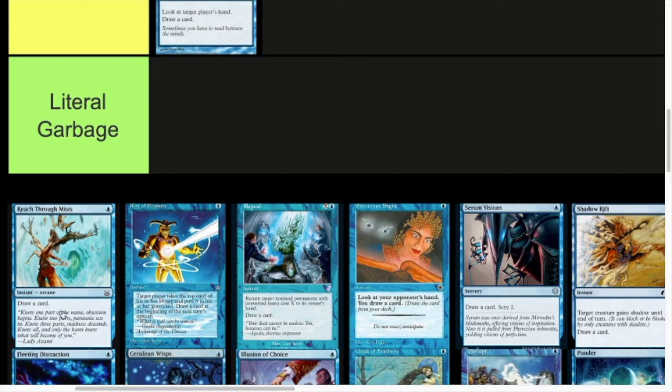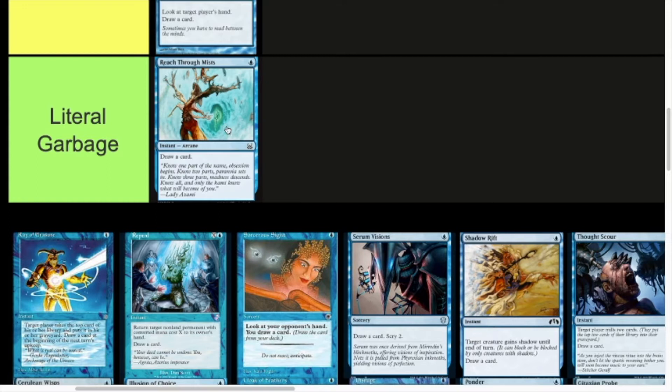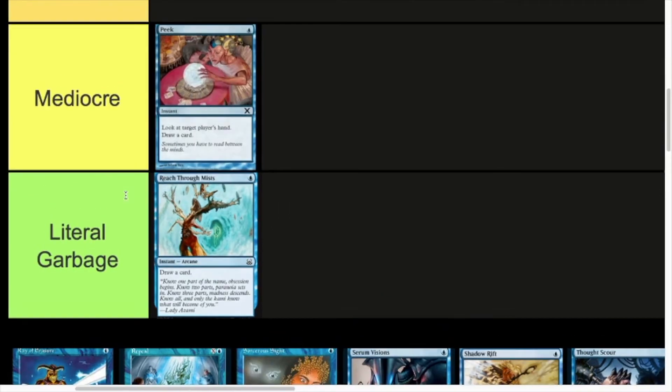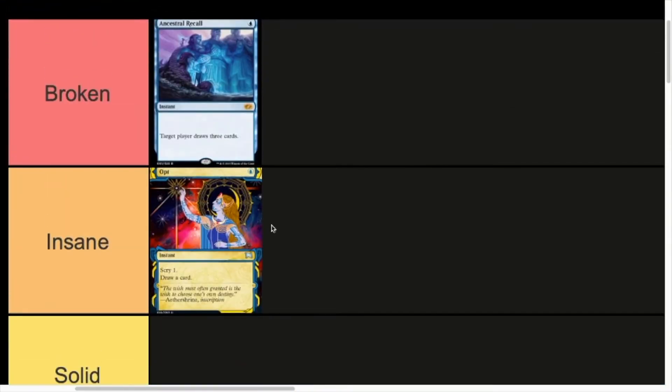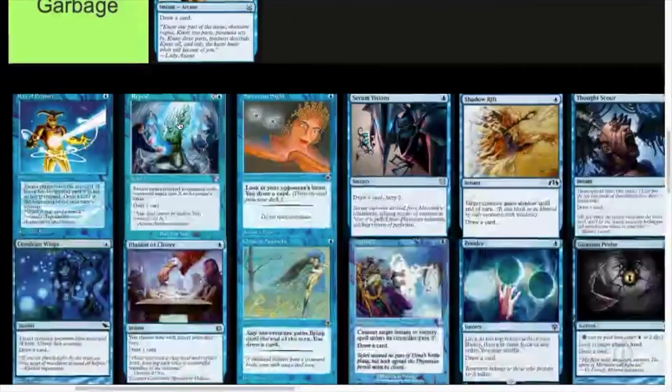Reach Through the Mists — one mana instant Arcane, draw a card. It is an Arcane. Nevertheless, literal garbage. Never sees play anywhere. There is that one combo where if you cast Reach Through the Mists and two other Arcane cards you get something for free, but even that's very weak. One mana instant draw a card with no extra abilities — there are so many better options. Even Peek is strictly better, or Opt is insanely better.